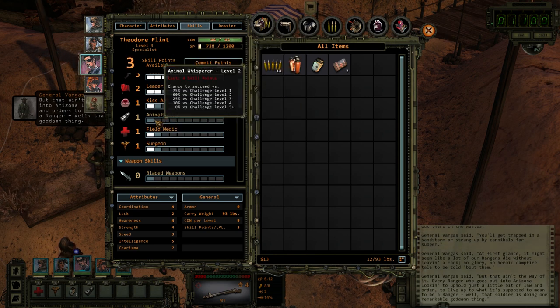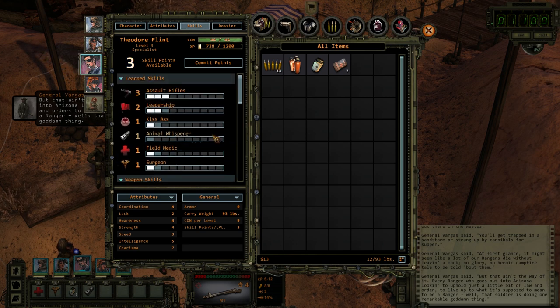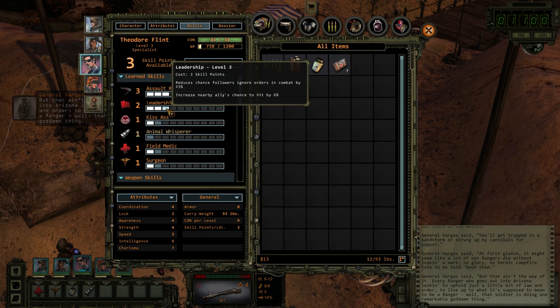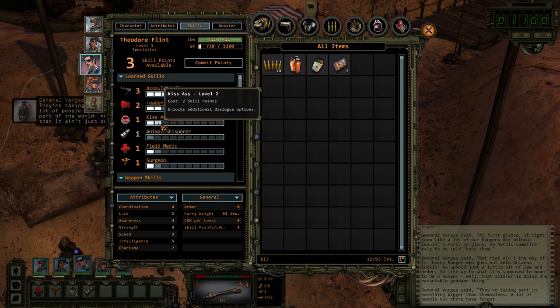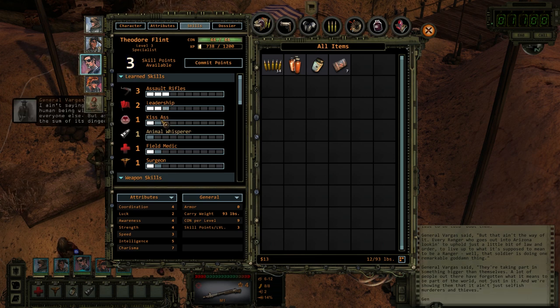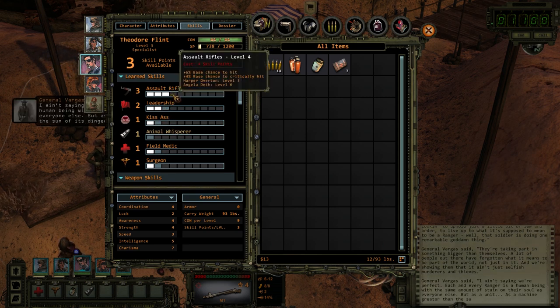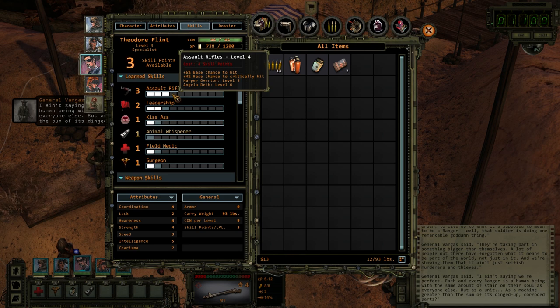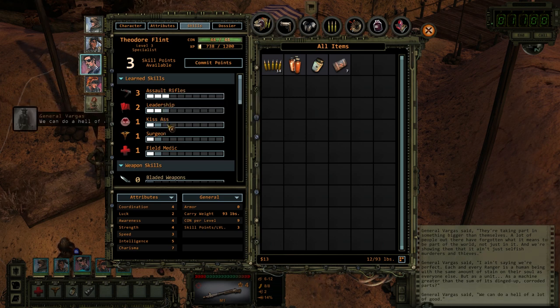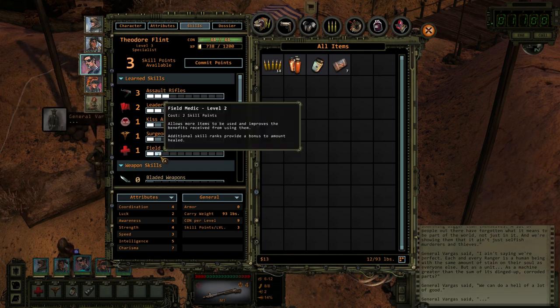All of these are good. I'm certainly not going to upgrade Animal Whispering — hell no. I kind of want to save his points for the next level of Assault Rifle.